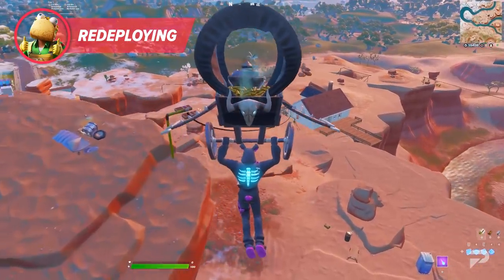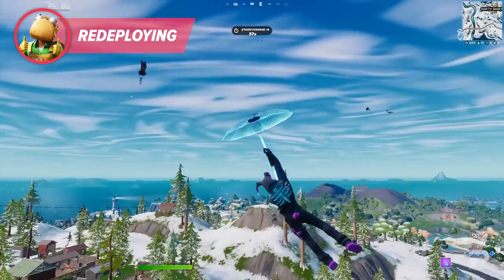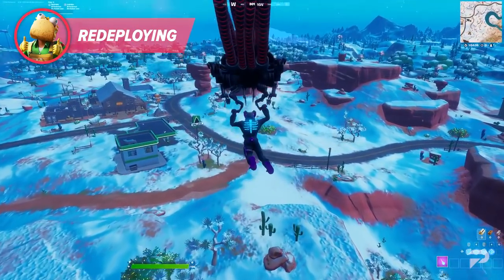Common ways of redeploying in Chapter 3 include using launch pad traps, finding floor loot, spending gold on characters, or entering the rift at the Seven bases. You can also use the vent near the statue of the Foundation to get some airtime. Also, make sure your glider isn't too chunky — umbrellas are the safest route due to their size. For a higher FOV, use the Sentinel from the Winterfest event.